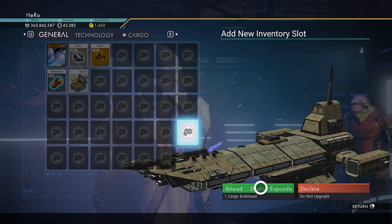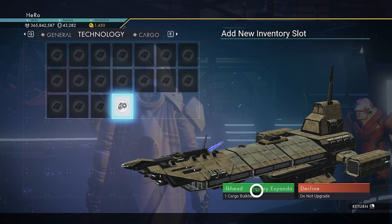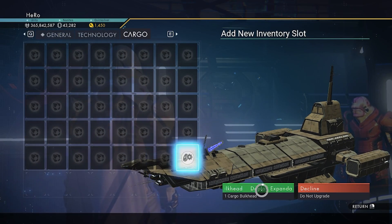If you want to upgrade the S-class for your freighter and max your inventory, make sure you watch this video — it will show you how very quickly. See you guys next time!